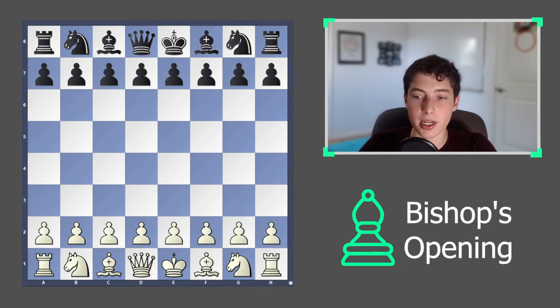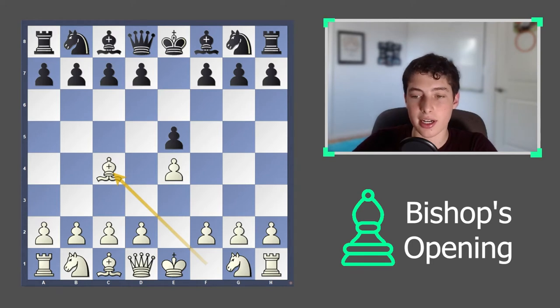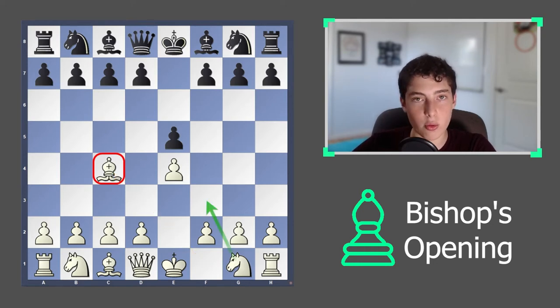This video will go over the bishop's opening, which is e4, e5, and Bc4. The move Bc4 on Lichess.org is around 8 times less common than the move Nf3.